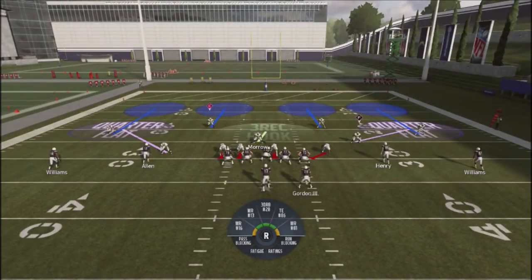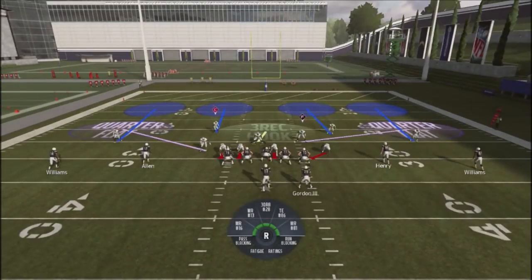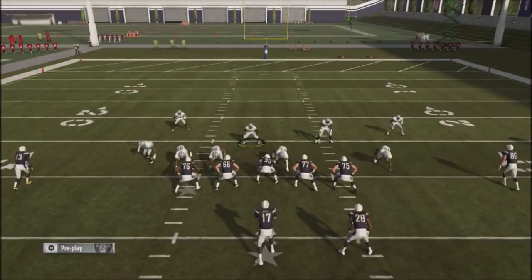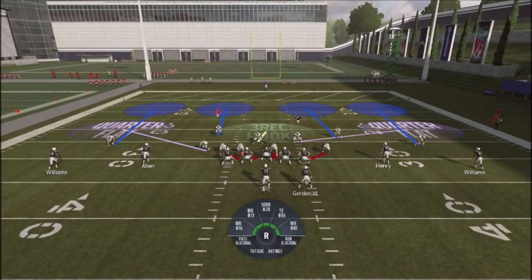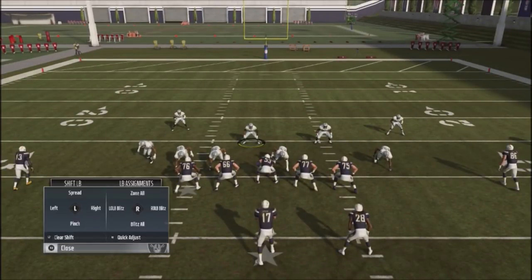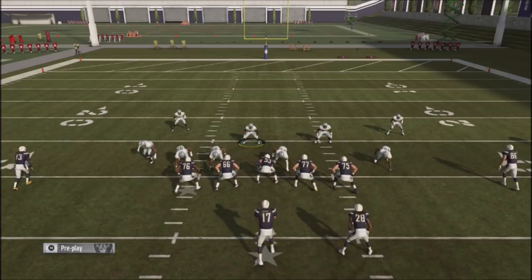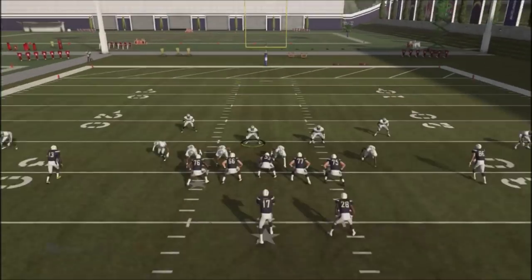Going against a blocking running back, we're going to make the following adjustments. We're going to base align, show Blitz to get our guys down in the box. We're going to take our defensive line, hit the left bumper, and slant inside or crash in. Then we're going to Blitz our linebackers — the left of screen linebacker and the right of screen linebacker — by hitting the right bumper, then right stick right and right stick left.